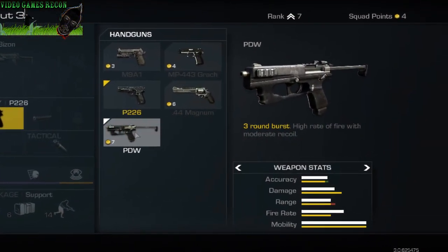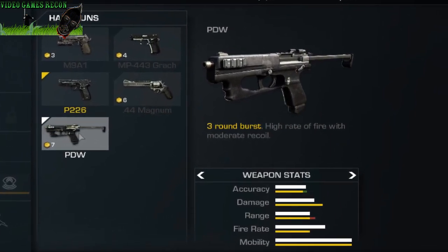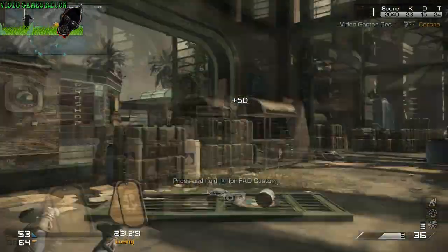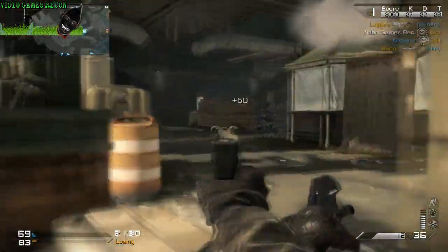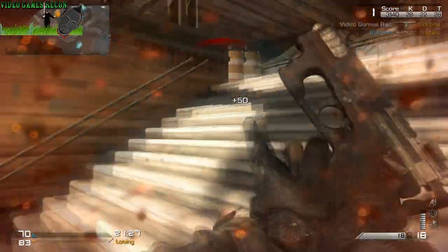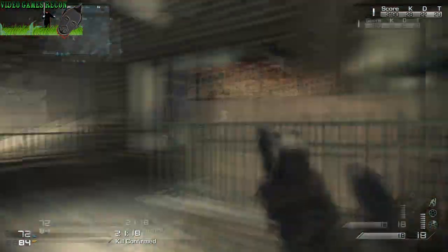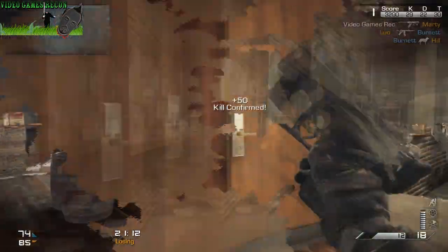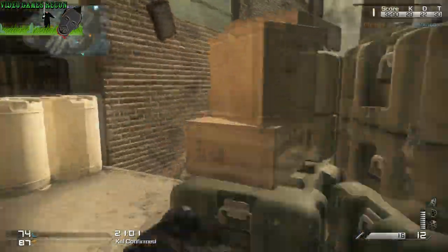The PDW is a 3-round burst fire handgun which comes with 18 rounds in a mag and supposedly has a high fire rate and moderate recoil, making it very similar in design to the B23R from Black Ops 2. However, that's where the similarity ends, as this gun doesn't really work — it's not all that powerful and the fire rate between each burst is really slow. Also, due to firing 3 rounds at a time, the clip capacity is more like 7 rounds instead of 18. To top it off this gun isn't all that fun to use, so I'd steer clear unless this weapon gets buffed at a later date.